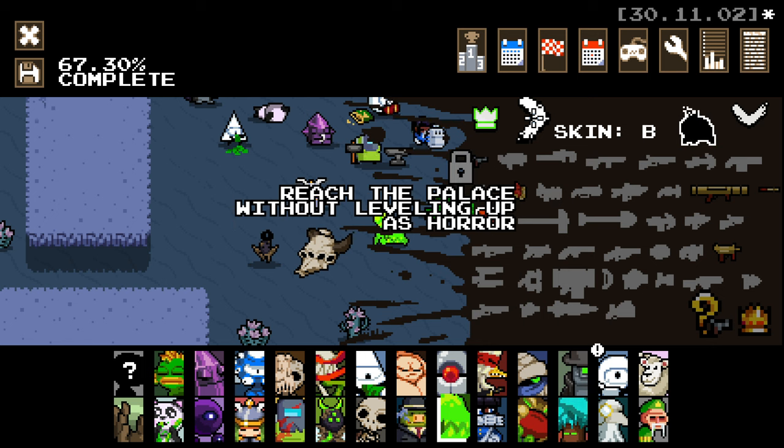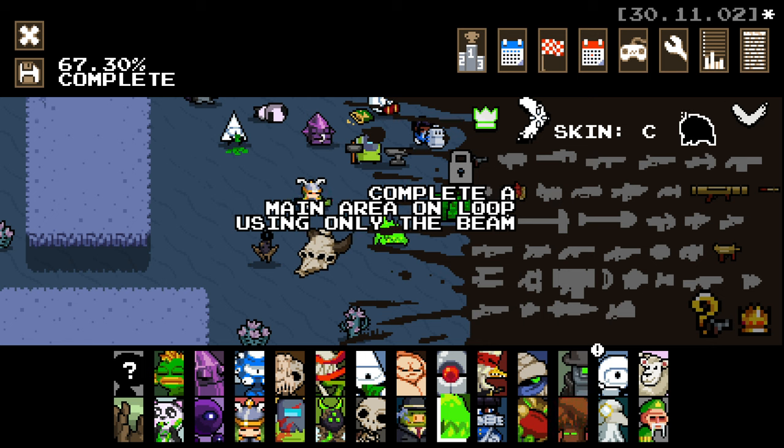The B skin challenge is to reach the palace without leveling up as Horror. So you literally just got to spend all your rads - that's kind of interesting. Reach the palace, that's kind of crazy. And also complete a main area on loop using only the beam. I think I can do both of those.